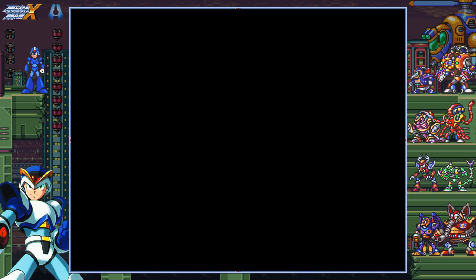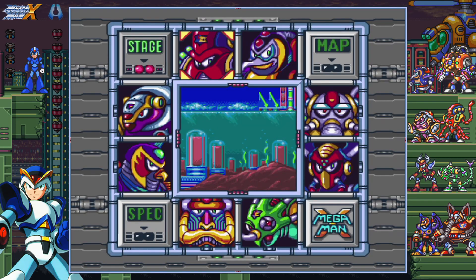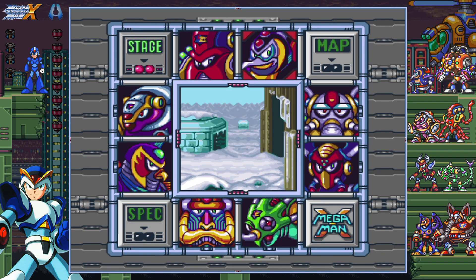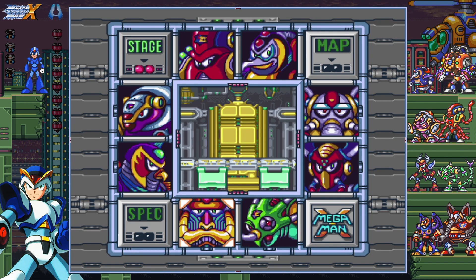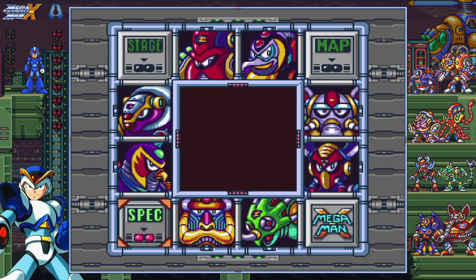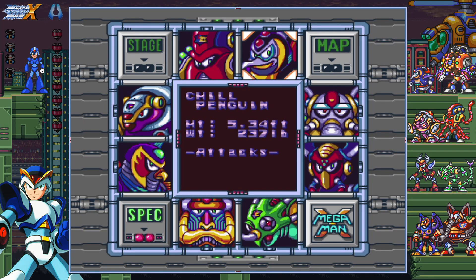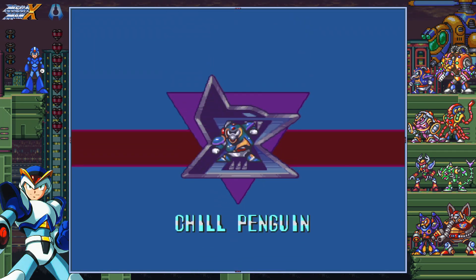I skipped the text on accident, but whatever — I knew what he was gonna say. They actually added a save feature so I'm gonna save. We have eight mavericks to deal with. We're starting — Launch Octopus is on the start which we're not doing first, that's stupid. Chill Penguin, Flame Mammoth, Boomer Kuwanger — or Boomerang Kuwanger depending on which version you're playing — Sting Chameleon, Spark Mandrill, Storm Eagle, and Armored Armadillo. His attacks are Shotgun Ice and Sliding. Let's do it — Chill Penguin!